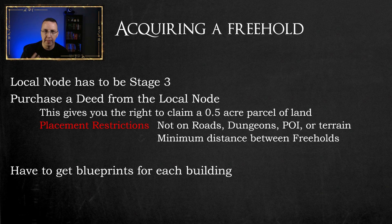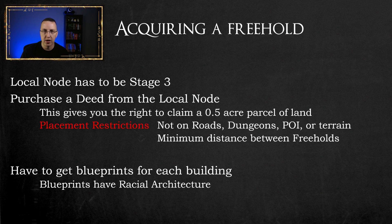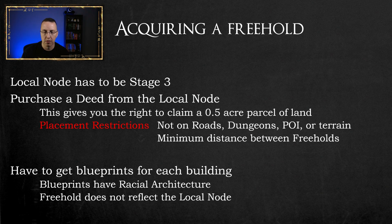First you claim the parcel of land, then you put things on it. Blueprints all have a racial architecture — the individual blueprint you purchase determines what the building is going to look like. Freeholds do not reflect the local node the way in-node housing does, where appearance changes based on racial architecture. With your freehold, you will directly control what it looks like.